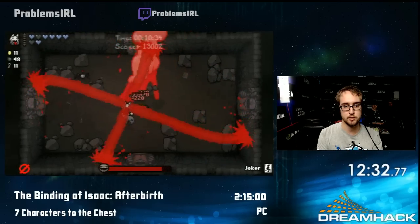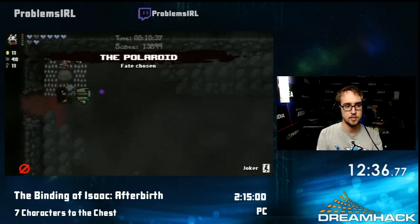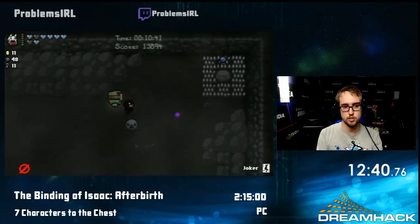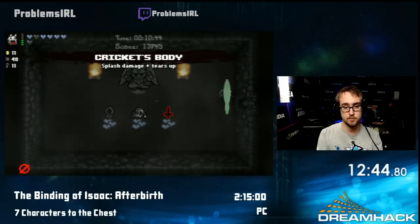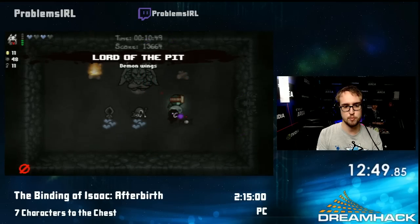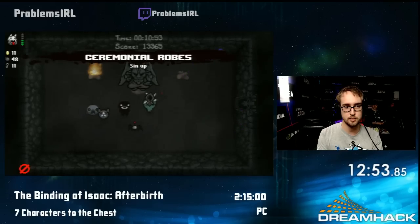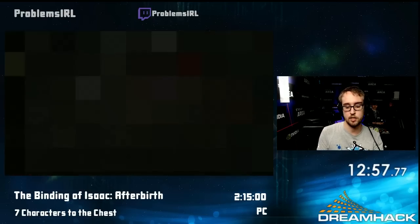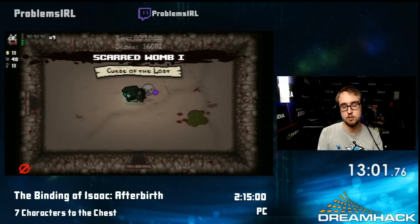I'm going to use the Crampus Head here because it's a really nice tool to clear bosses. If you beat Mom's Foot in under 20 minutes, the boss rush opens at the end of it and just has a bunch of items. I'm going to grab all of these — Lord of the Pit gives me flight and speed up, the Dead Cat gives me 9 lives and 1 heart, and Ceremonial Robes is damage and a bunch of health.